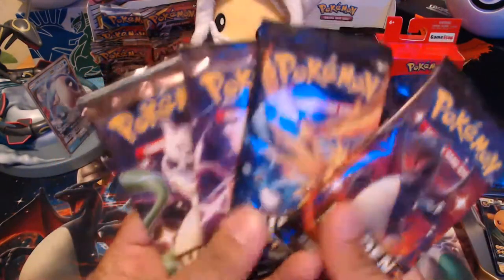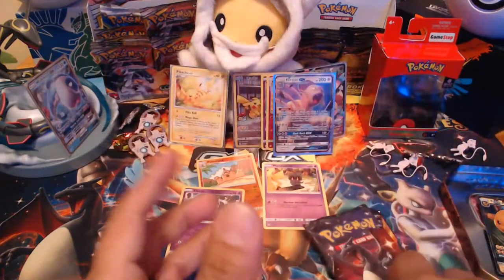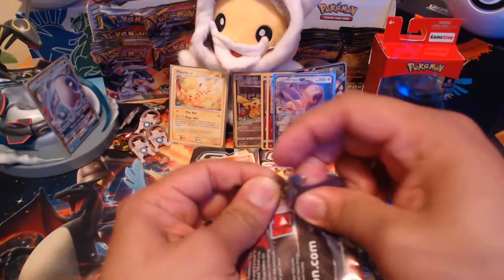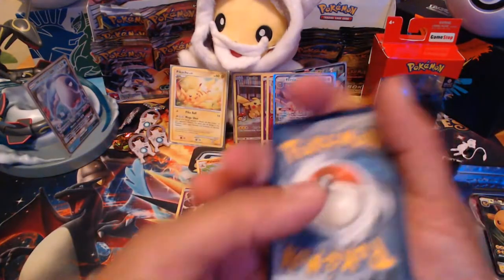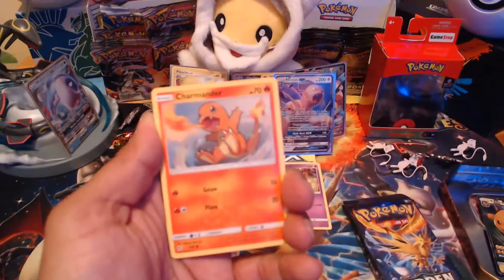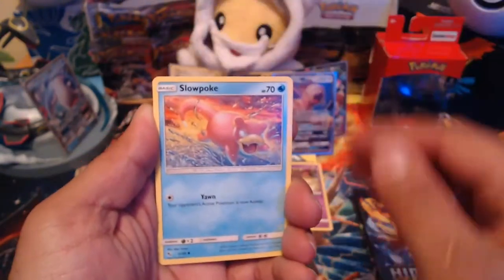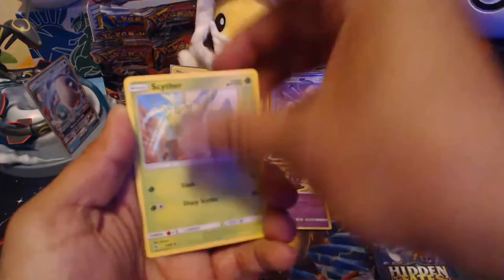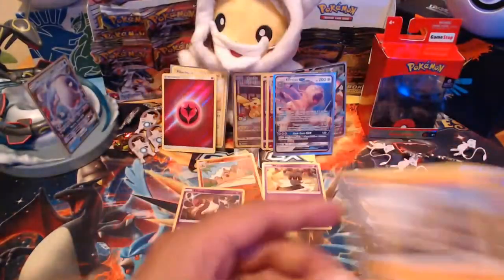Let's get into tonight's Hidden Fates packs — we have four different packs, which is really nice. Hopefully we get some shinies we don't have. We're saving all the Hidden Fates code cards for the giveaways since we do giveaways every night. First pack: Charmander, Psyduck, Magikarp, Staryu, Slowpoke, Fighting Energy, Charmeleon, Misty's Determination, Scyther, Fairy Energy — not a shiny, but I'll take the Fairy Energy — and a Golem. No ultra rares yet.